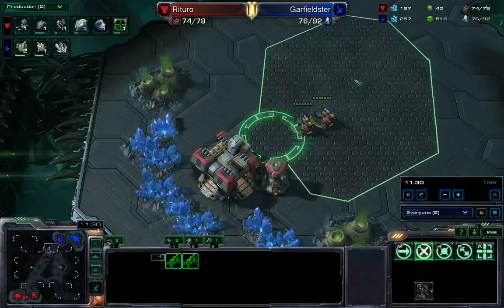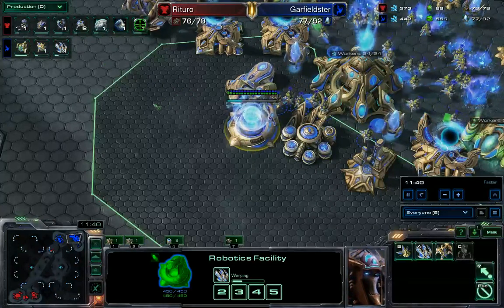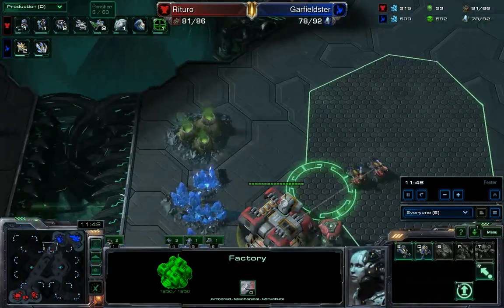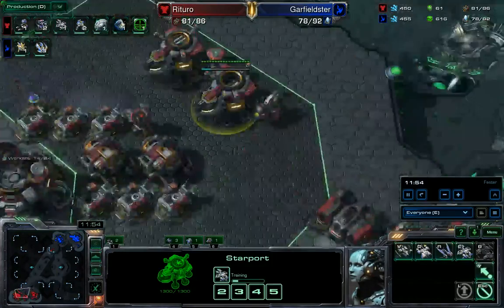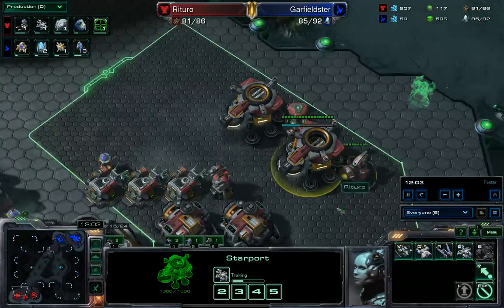A pair of Hellions are on the field, and there's the Warp Prism — that should get those probes out of their purgatory. Are these Hellions going to move out and scout, or just wait for their friends? Combat Shields and level one armor are on the way, plus Banshees — trying to keep a good army mix together. No Tanks — Marine, Marauder, Medivac, two Vikings, and now Banshees for air support.